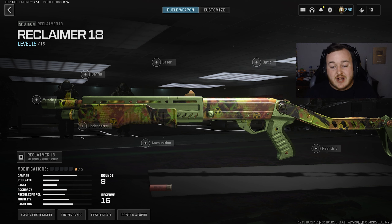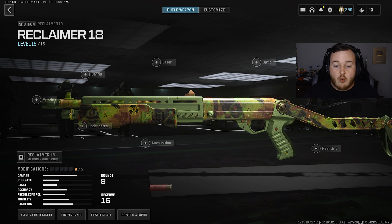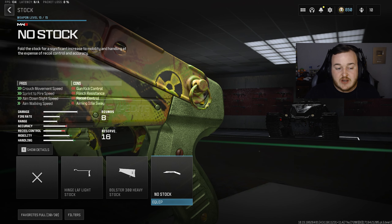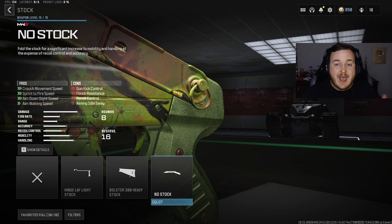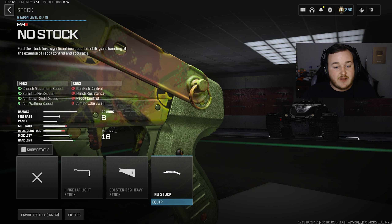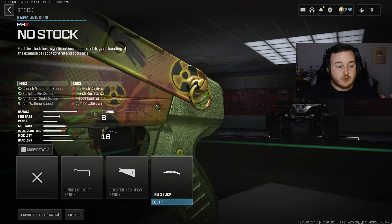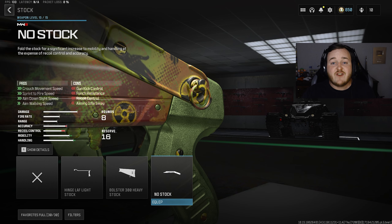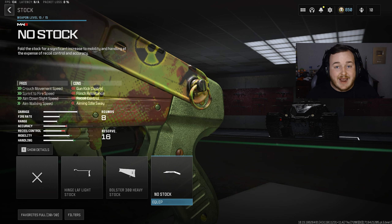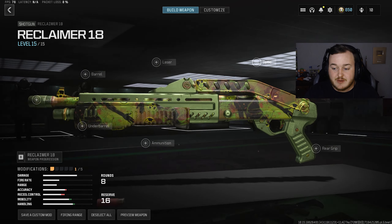Before we get further into today's video, I want to show you the best Reclaimer 18 class. For our first attachment on the shotgun, we're going to the stock and adding on the No Stock. That's gonna help with a lot of mobility and handling, which is super important for a shotgun — we're moving faster, aiming down sights faster, shooting faster off a sprint, and anything dealing with movement.